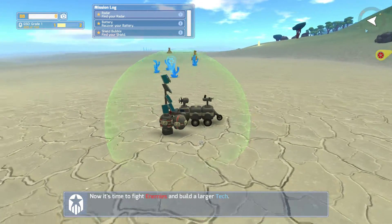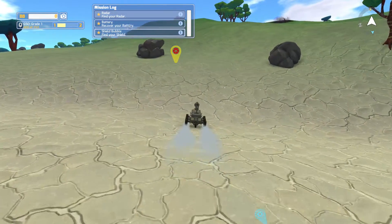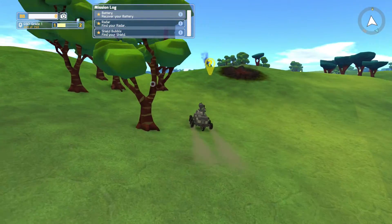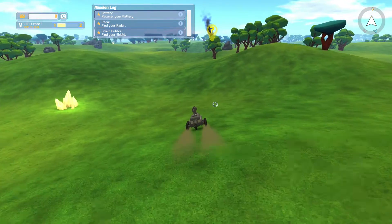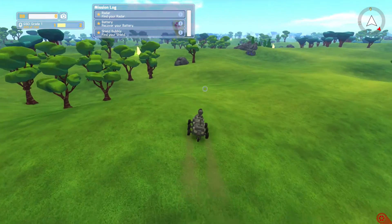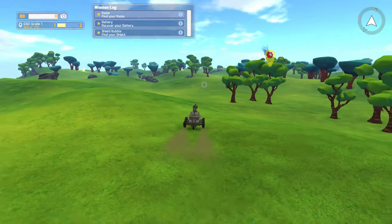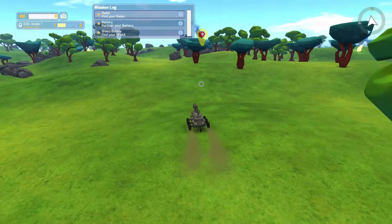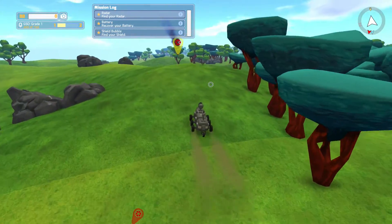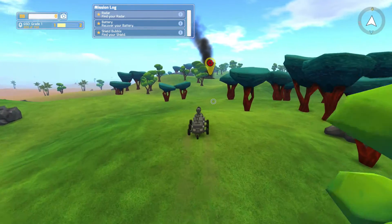Now we can repair ourselves and find enemies and build larger tech. The mission log says to recover a battery — I think it's up here. I should probably go get my radar so I can see what's coming towards me. The radar is kind of cool because you can see other mobs and protect yourself, run away, or face them. Maybe I built my base a little too far away — come on little dude, go faster. Holy cow, this is far away.